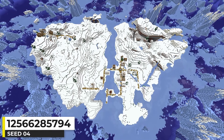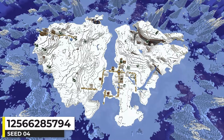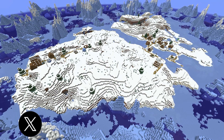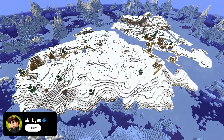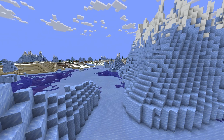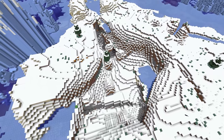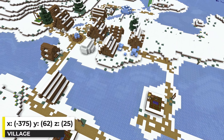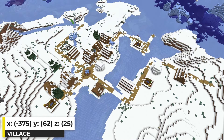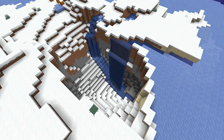While searching for seeds for my recent Survival Island Seeds video, I stumbled across this seed. It didn't make it into that video, but I still wanted to feature it on my channel. The seed has twin islands at spawn, and they both have villages on them, and they're surrounded by frozen ocean icebergs. The terrain on the spawn island looks really cool. The village on this one stretches into the frozen ocean and onto the other island — it has 13 total buildings and 3 farms. The second island has a small crater and a waterfall.